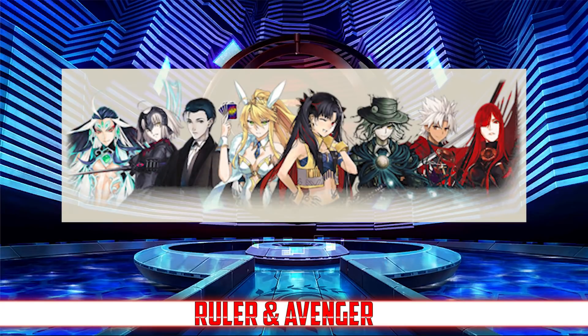And moving on to the first of two extra banners, we have the Avenger and Ruler banner, which features rate ups for Amakusa, Ruler Arturia, Shi Huangdi, Holmes, Dantes, Jalter, Space Ishtar, and Avenger Nobu. Despite having such a wide range of servants on rate up, nearly all of them are excellent. The Ruler class is probably the best in the game, and it is filled to the brim with carries.